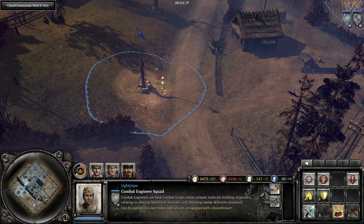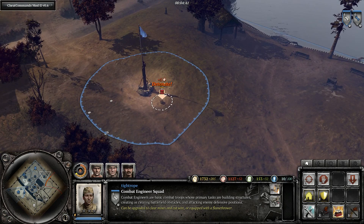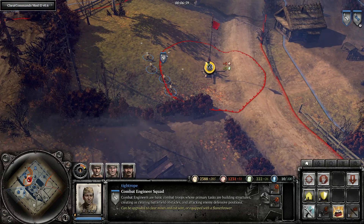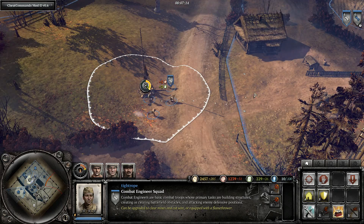Another issue with the standard capture order sending you to the centre of the circle is that territory gives a small radius of sight around the flag to the team that owns it. Players can use this scouting information to set off traps such as demo charges, or if you are trying to capture the point with an inappropriate unit — such as a low health squad or a vulnerable team weapon — they will send a unit to try and kill it. To avoid these scenarios, or to simply deny your opponent the scouting information, stay on the edge of the point until it has been neutralized, after which they have lost sight, so you are free to move around in the circle without giving them any scouting information.